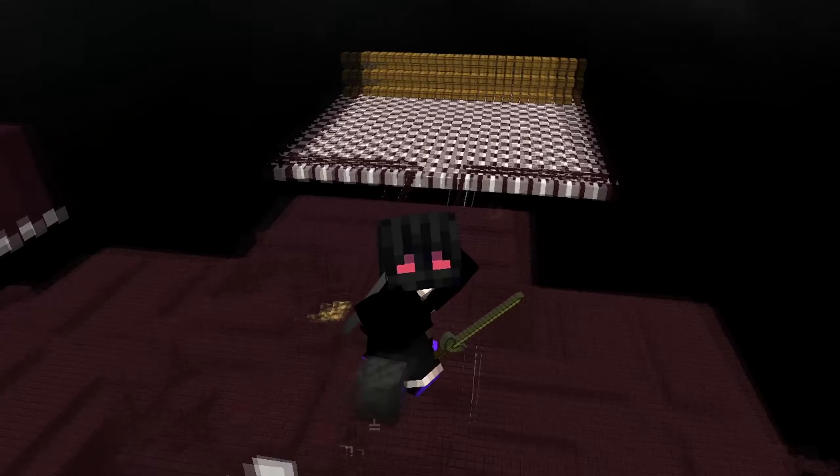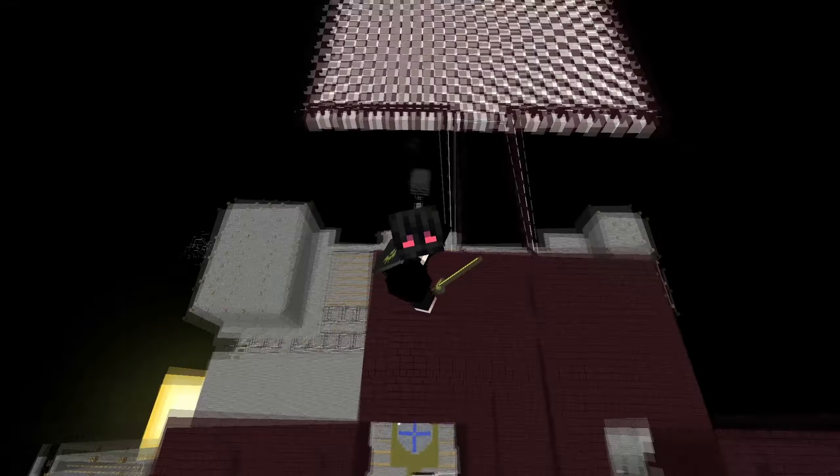Welcome back to another video here on Hypixel's Skyblock. Today we are going to be taking a look at the Zombie Commander Whip, which you can get over at Floor 6 and 7.